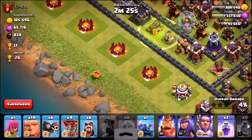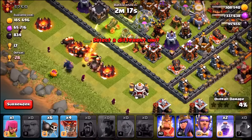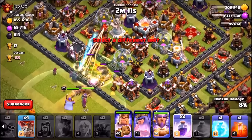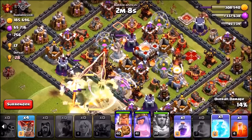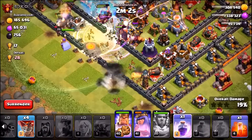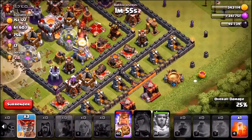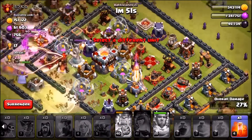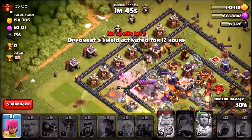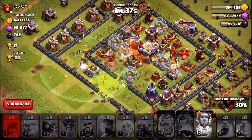Let's just try to grab the town hall and two-star this base. In go the giants, wizards spread out, PEKKA, King, Queen, Grand Warden, wall breakers. We use a double rage, freeze spell on the inferno tower, and the Grand Warden's ability — but funneling didn't go to plan and we missed the Queen's ability. Not looking great at all.